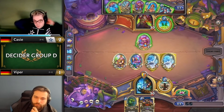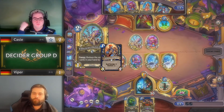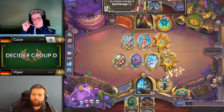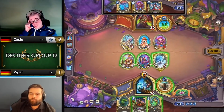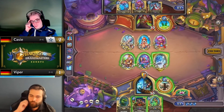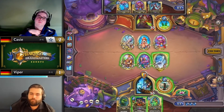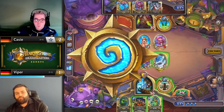Against Quest Shaman, Octobot without an immediate proc is a consideration but a bit risky because they run Novice Zapper, which can help their damage spells take down the Octo in one hit. Versus Viper on turn 3, Casey elects to use his Guardian Augmerchant to protect his Foxy Fraud rather than activate his Octobot, which gets him a more favorable trade. This is a reasonable risk to take because Viper only had one natural card plus one generated card in hand at the time, so Casey expects to proc the Octo from a board trade.